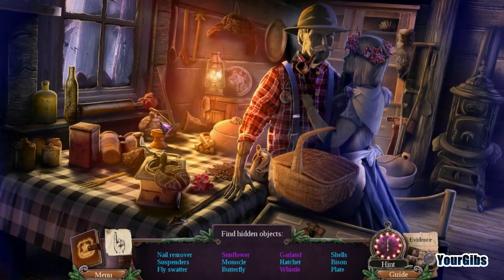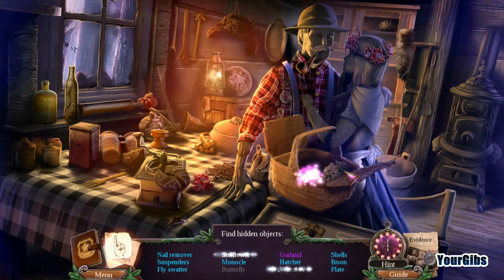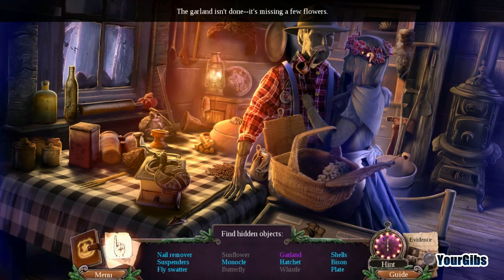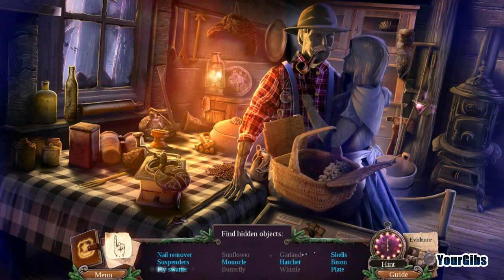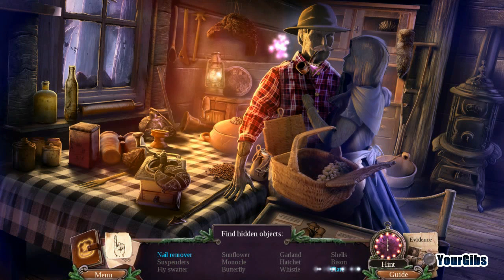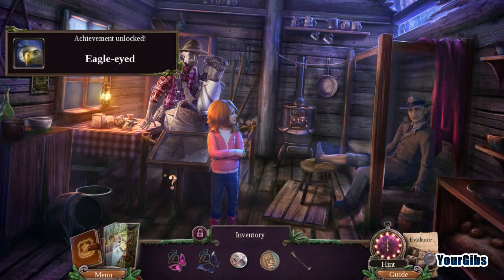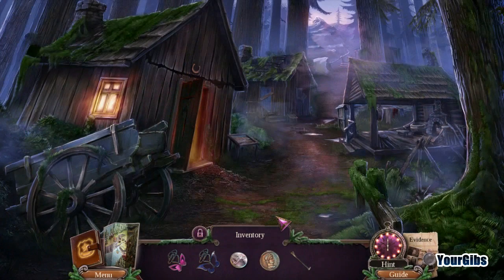The lumberjack and his wife, I guess? We're still missing a few — just one. There's a crutch right there if we could just get behind our lumberjack friend. We have a nail remover, suspenders, a plate, another nail remover — that would be a crowbar. Eagle Eye. We're going to have to go figure out where to use that crowbar.